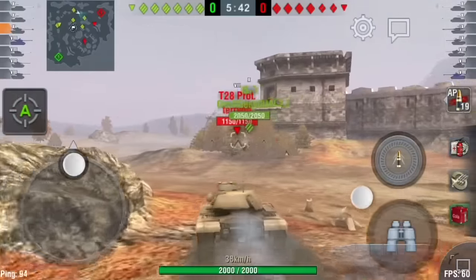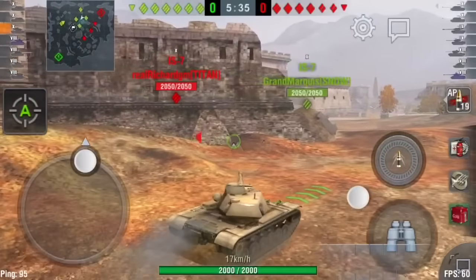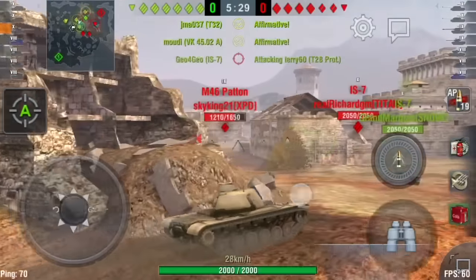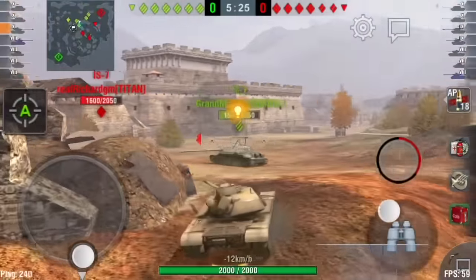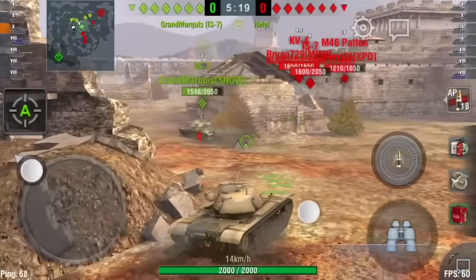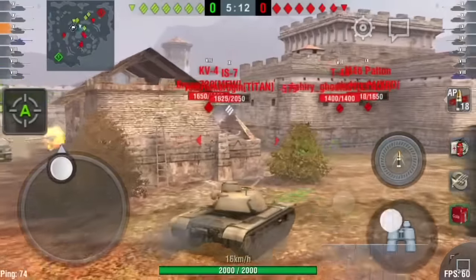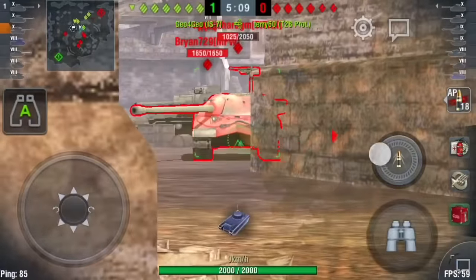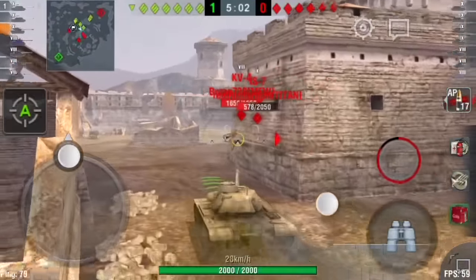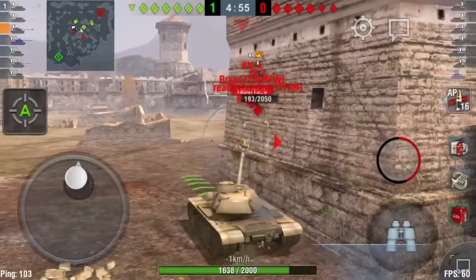I see the IS-7, one of the IS-7s from Titan, and I leave my IS-7 to deal with the T-28 prototype. I'm going to help this IS-7 over here. I try to do a snapshot on the Patton, but my finger is a little bit too slow on the trigger. I don't see the other IS-7, which worries me. There he is — the Titan guys are split, so now is my time to rip apart this guy while he doesn't have his clanmate as backup.